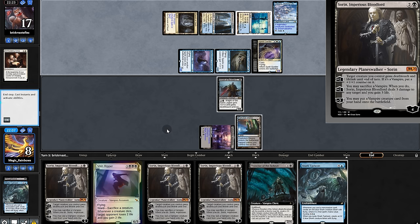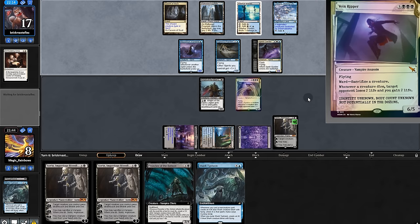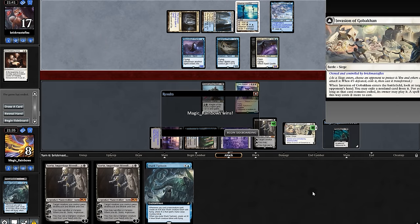And there's a land. Play Sorin — probably should have attacked first. Our opponent checks our hand, but it's a little late for that, and our opponent agrees.